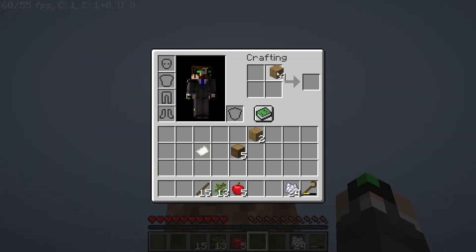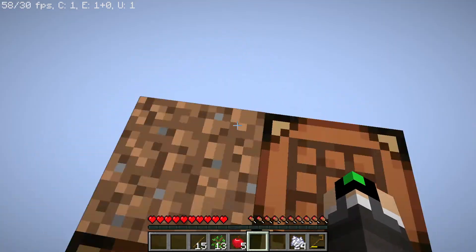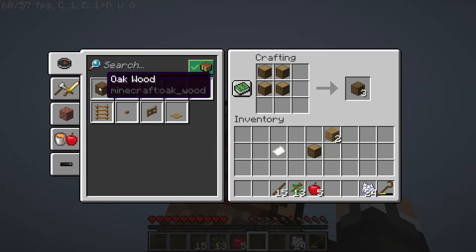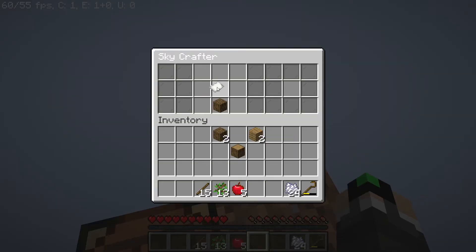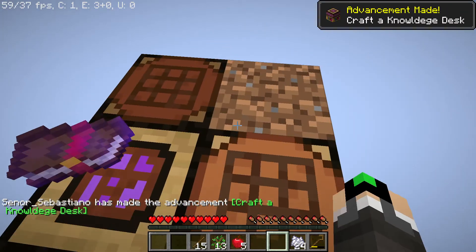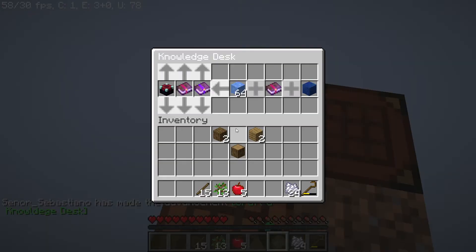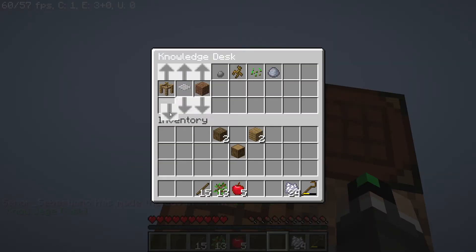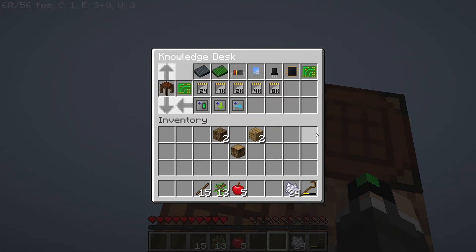So let's get ourselves a Crafting Table. And with that, we can get Oak Wood, and then the Knowledge Desk. So now we get ourselves the Knowledge Desk. After this point, you're pretty much set on what to do, because you can just look inside the Knowledge Desk and check how the recipe goes or whatever.